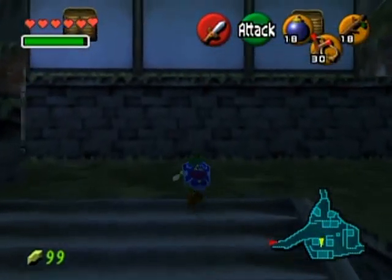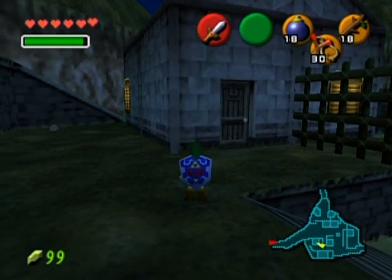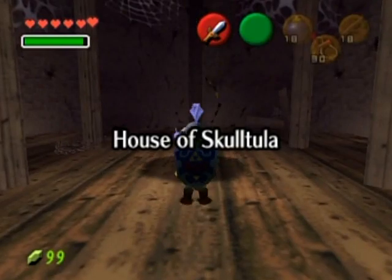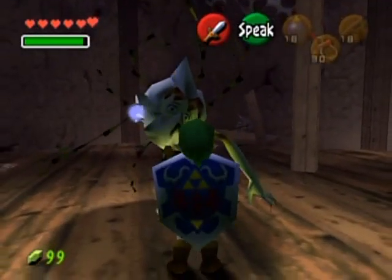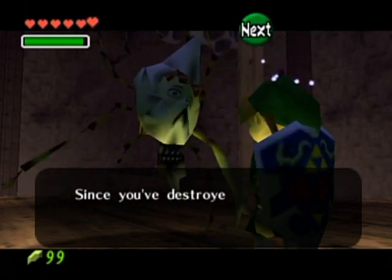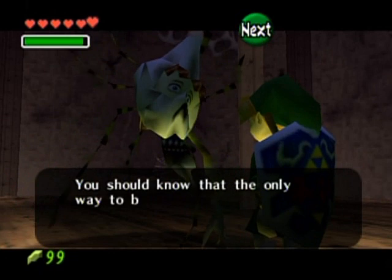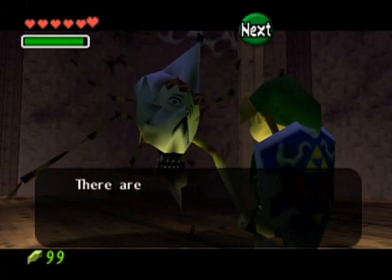Welcome back to the walkthrough. Let's go inside this house in Kakariko - yes, the House of Skulltula. The cursed family inside says they look like this because of the spider's curse, but since you've destroyed 14 spiders, the curse is starting to weaken. They're referring to the Gold Skulltulas, and this is where you get your rewards from them.